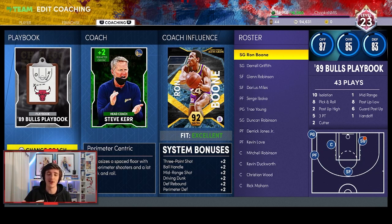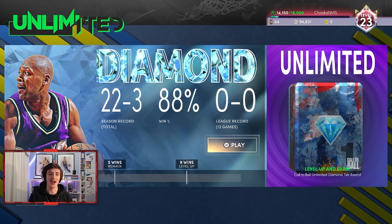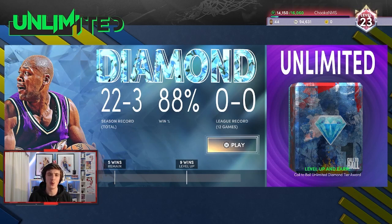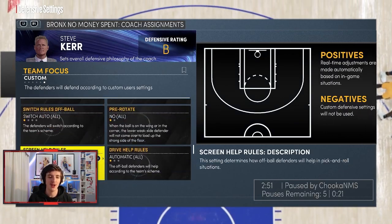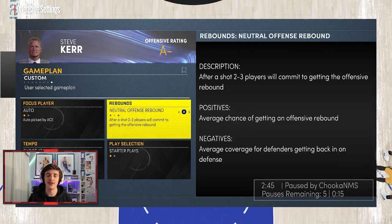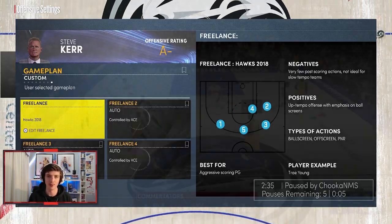We're going to jump into a game of Unlimited right now with the settings I showed you and I'll show you how they work in game. I'm 22 and 3 at the moment — not the greatest, but I've come up against a lot of good squads being No Money Spent. We'll load in and you can see I'm going Neutral offensive rebound, Shoot at Will for tempo, and Hawks 2018 for the freelance.